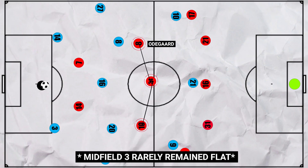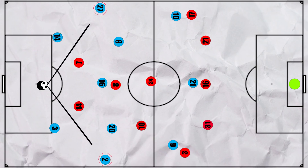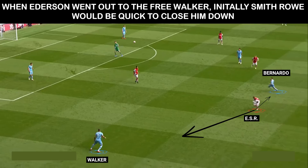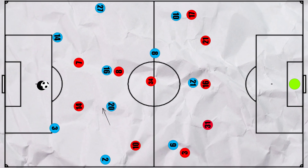Arsenal's front three remained relatively flat, and instead Odegaard pushed onto Rodri to try and stop him from getting on the ball and beginning the next phase of play. The full backs would naturally be the free men, but down Arsenal's left-hand side, Smith-Rowe tended to remain wider so he could immediately press Walker when he received it, whilst Thione could remain deeper on Jesus. City adapted by having Bernardo Silva essentially operate as a second pivot alongside Rodri, so he could receive, turn and then look to play the ball higher.